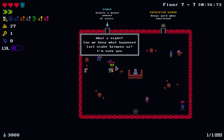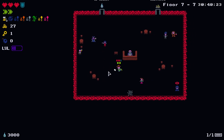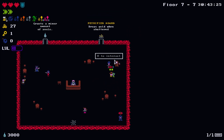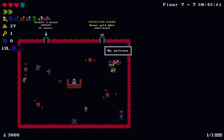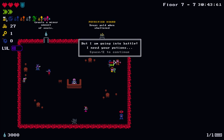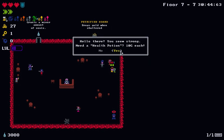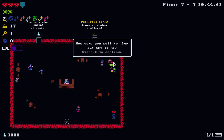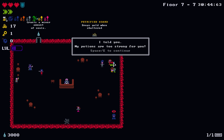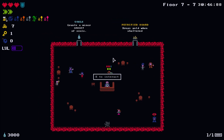What a night - can we keep what happened last night between us? Yes, don't tell anyone. And there are potions over here - I need your strongest potions, I'm going into battle. You can buy half potions from this guy for 10 gold - I'll buy two of those.